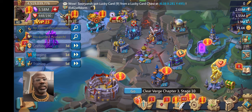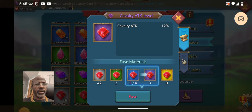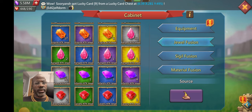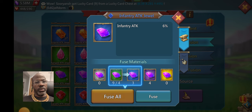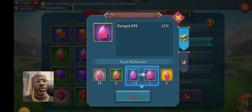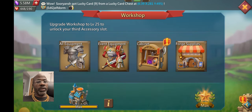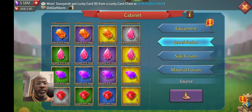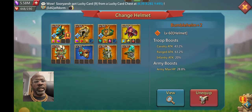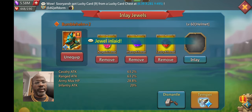Let me see what my jewels look like because I may be able to get another piece. I did come out with one gold cavalry. On infantry I see we have one gold infantry already — and then we have range. I do have another set that can go into another gear piece, and I did need one — infantry, range, and cavalry with the cavalry in there.